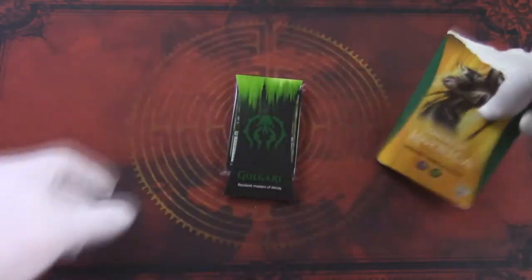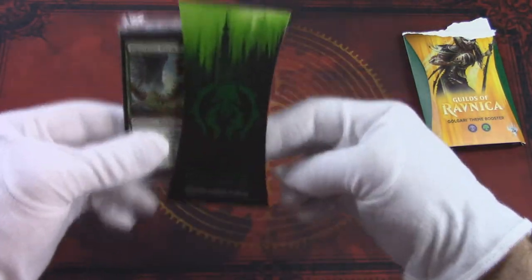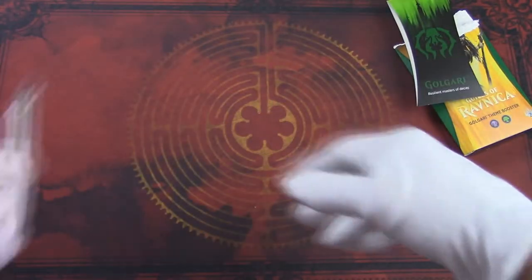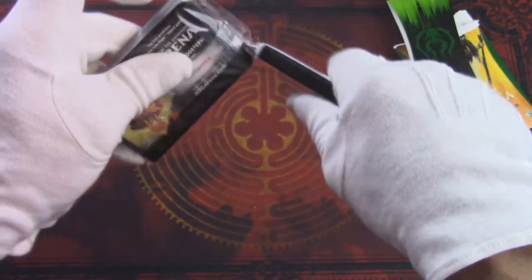Inside the booster, you've got this little guild logo, which is pretty cool looking. And then you've got the 35 cards, starting with some commons and uncommons.